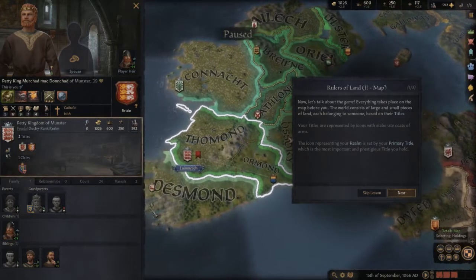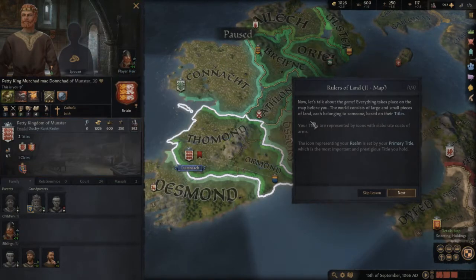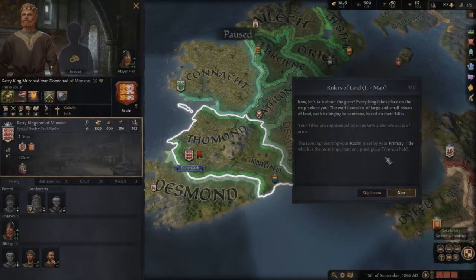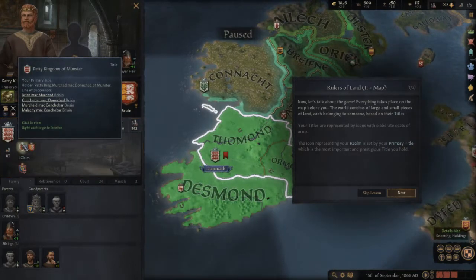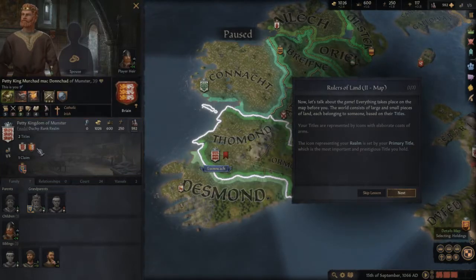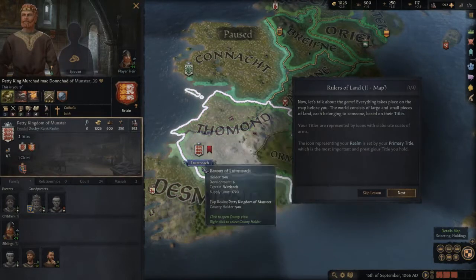This is the part that might be difficult because there's so much on the screen. It's Catholic, Irish, of course. Everything takes place on the map before you. The world consists of large and small pieces of land, each belonging to someone based on their titles. Titles are represented by icons which elaborate coats of arms. My primary title — the most important and prestigious — is the Paddy Kingdom of Munster.